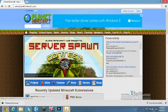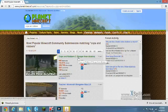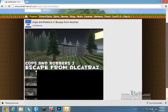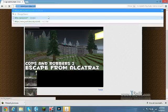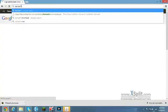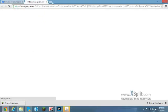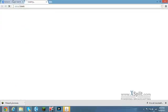On Planet Minecraft, type in 'Cops and Robbers' and search for it right there. Download it — I already have it downloaded. Next you want to go to Hamachi. Most people get that one link but it doesn't work anymore, so the working link will be in the description as well.